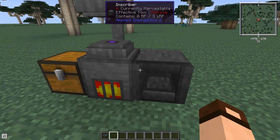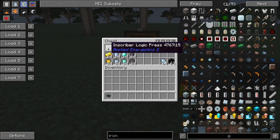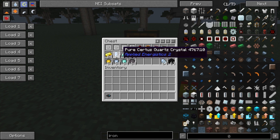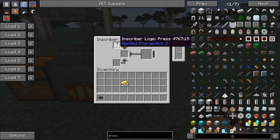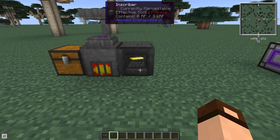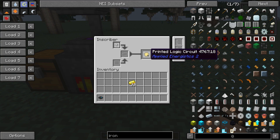Now how do you use these? There are four different types: the Logic Press works with gold; the Calculation Press works with pure Certus quartz — not charged, not normal, only pure; the Engineering Press works with diamonds; and the Silicon Press works with silicon. Combine the correct press with the correct material, give it some power, wait for it to squish, and you get the printed logic circuit.